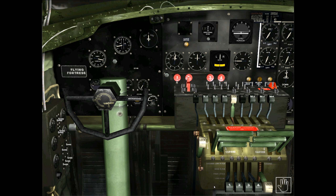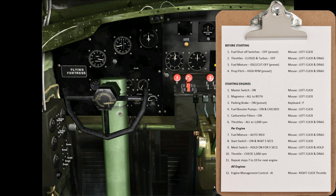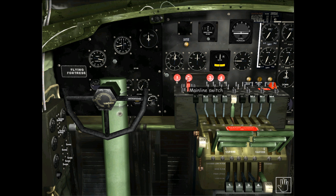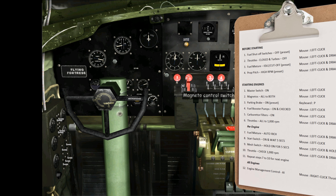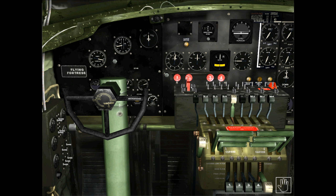That's everything for the before-starting checklist. We can now move on to the starting engines checklist. The first step is to set the master or mainline switch to on. The mainline switch is this big red switch up here — just left-click on it once. You can see various gauges kicking into gear and coming up to normal readings, indicating electrical power is now on to all B-17 systems. The next step is to set the magnetos for each engine to the Both setting — simply go to the magneto switches here for engines one, two, three, and four and left-click on each one once.